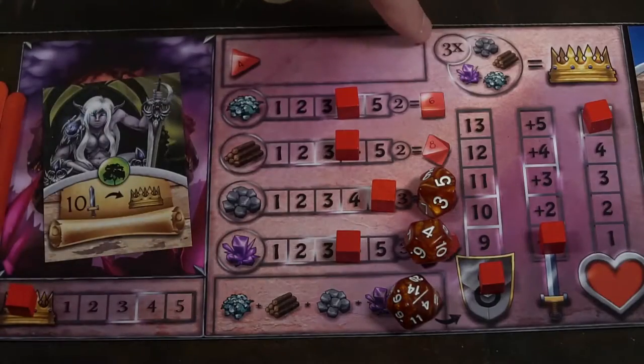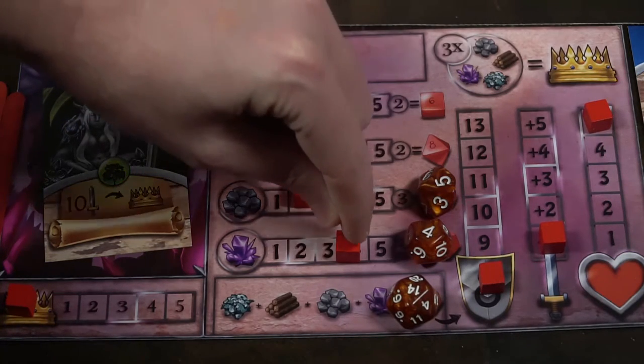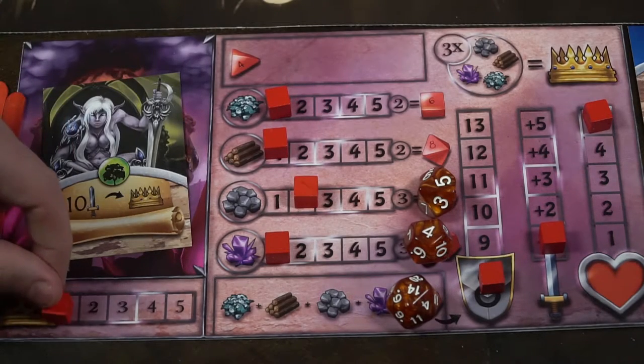To win the game you need five crowns, so spending resources for crowns is a good strategy. Note that once you have four crowns, you cannot use this resource-spending step to win — from four to five, you have to attack somebody. You're always going to have the four-sided die available to roll; whenever it leaves the board for any reason it comes right back to the top of your player board. After recruiting and spending resources, you move to the final phase.